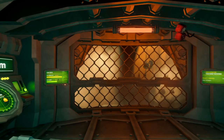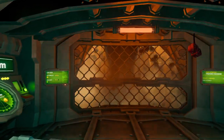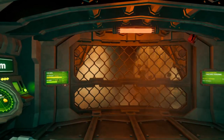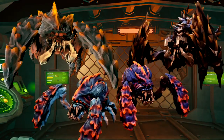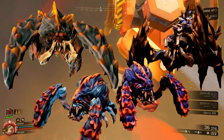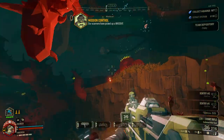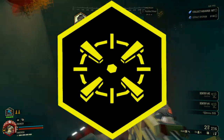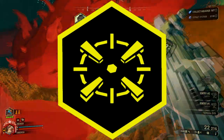Hello everyone, welcome back to another Deep Rock Galactic video. In today's video I'm going to be going over the boss type enemies of Hoxes, Dreadnaughts — what they are, what they do, and overall give a few tips here and there. Most of the Dreadnaughts can be found in the Elimination mission type, with one exception we'll go over in a bit.